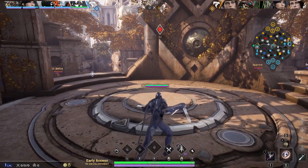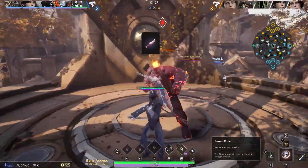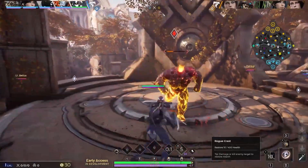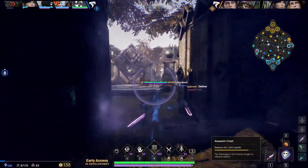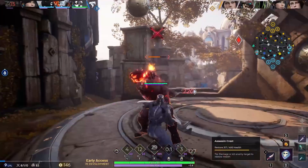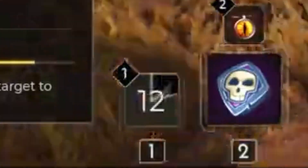The first big change I want to talk about that many people either overlooked or are unsure of is how the Hunt item now works. Previously it used to be a passive item where if you were to basic attack a jungle minion with 500 health or less you would smite it. At 12:08 into the match you can see there is a maximum of two charges — using your first charge puts Hunt on a 15 second cooldown, so you can't just spam it twice for a quick burst of 1000 damage.